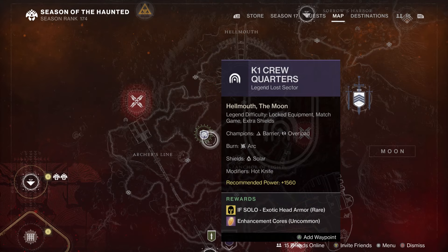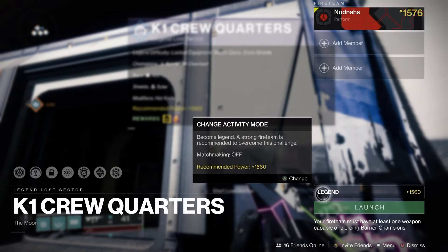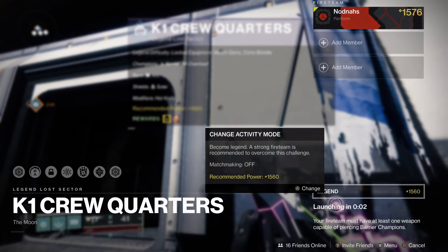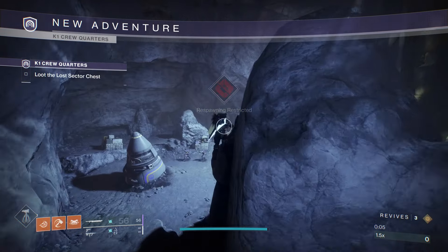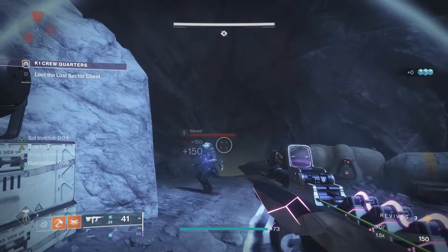Moon Lost Sectors are not the best in rotation because it takes you longer to complete them, but today's Lost Sector is K1 Crew Quarters, which is the fastest Moon Lost Sector out of the 4. So if you need new exotic helmets, today is a good time to farm.